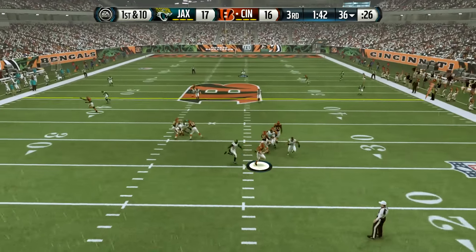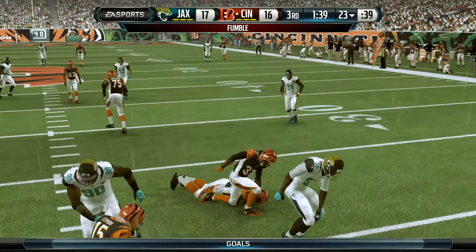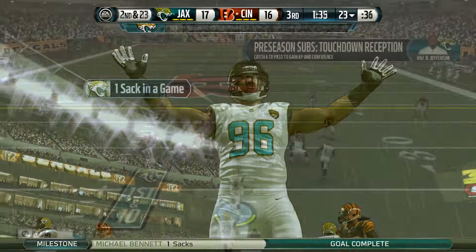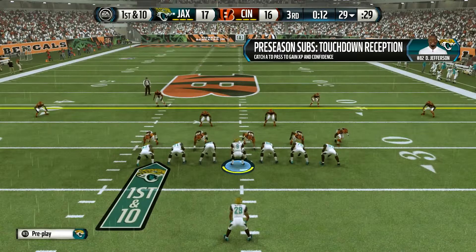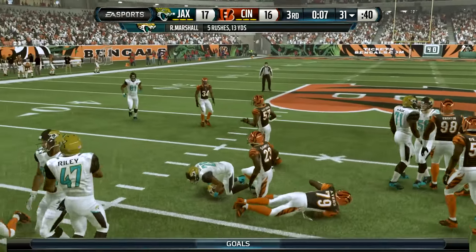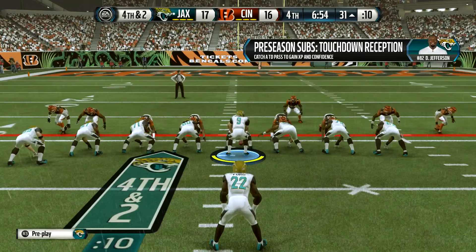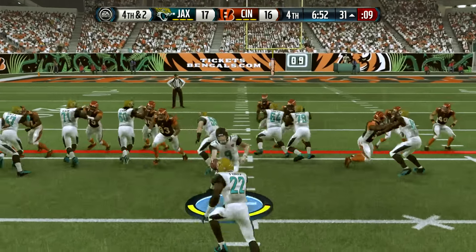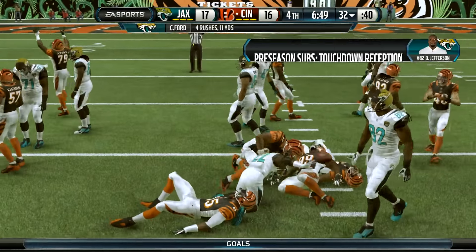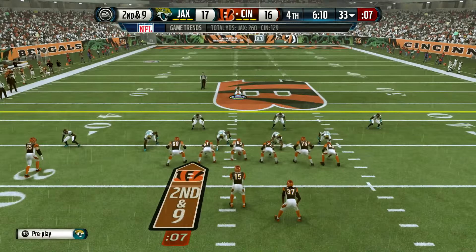Let's go back to defense. A little play action — pressure with Deontay Nelson, and he chases the quarterback into Michael Bennett, who gets a sack fumble. We need to get more pressure this year, and that's why I invested so much in our defensive line and other pass rushers. So here is Rashad Marshall, and he's a guy who's definitely on the roster bubble, especially with the acquisition of this man — rookie third-round pick Calvin Ford, a much-debated pick after I selected him.